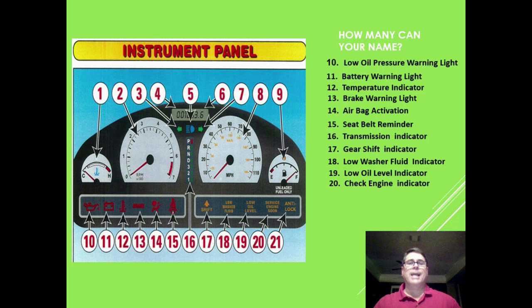Number 20 is the check engine light. The check engine light doesn't necessarily mean your car is breaking down — I've had it fixed just by tightening the gas cap. But if it comes on, at least pull over and check your oil. If the oil is fine, check your other fluids, and if those are good, you may be okay to get to the next gas station or mechanic. Number 21 is the anti-lock brake system.